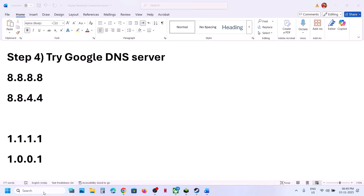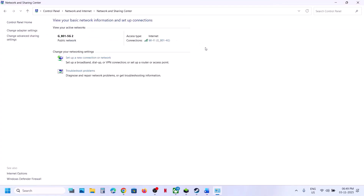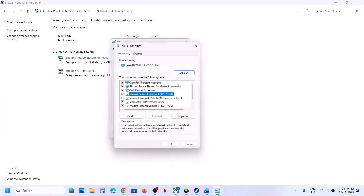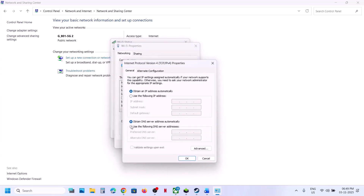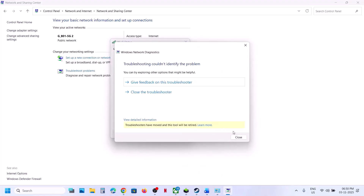Next, try using Google DNS. Type 'Control Panel' in the Windows search box, go to Network and Internet, click on Network and Sharing Center, click on your internet connection, go to Properties, select Internet Protocol Version 4 (TCP/IPv4), click Properties, and select 'Use the following DNS server addresses.' For Preferred, type 8.8.8.8, and for Alternate, type 8.8.4.4.